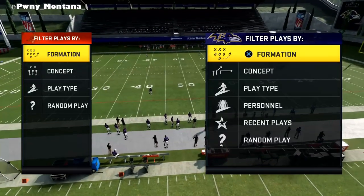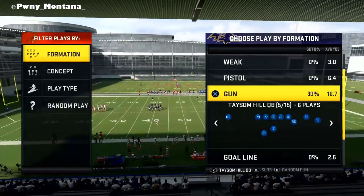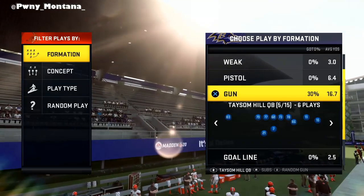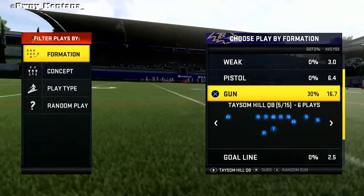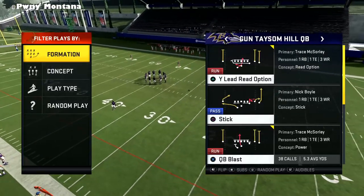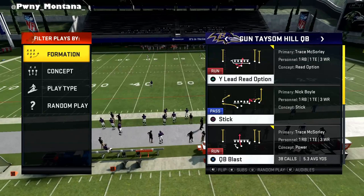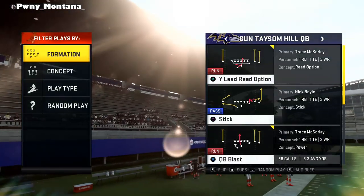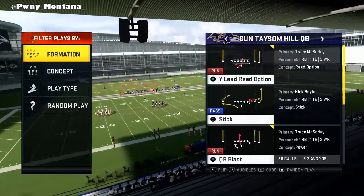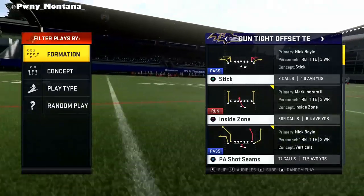Now the new meta - the new future meta - EA decided to add formations into different playbooks a few weeks ago, before this last patch. EA decided to add new formations and the Saints playbook ended up adding this Taseem Hill QB formation, which has a QB blast in it. This is literally one of the metas in the game right now - possibly the freshest meta in the game - and I wanted to get it out to you as soon as possible. Why is it that good? Simply look at the personnel: it's a three wide receiver, one tight end, and one running back formation.